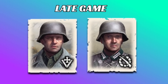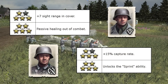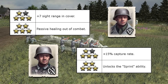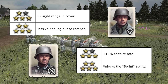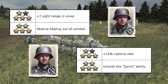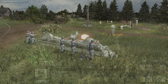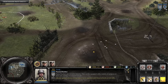A couple of final notes about the units' late-game utility. Looking at VET 4 and VET 5 abilities: the Volksgrenadiers receive a plus 7 sight range bonus in cover, however this is the same as the sight range bonus that the Recon package gives the Panzer Fusiliers, although the Panzer Fusiliers don't have to be in cover to benefit from it. Volksgrenadiers also receive passive healing out of combat. Panzer Fusiliers gain a plus 15% capture rate, and at VET 5 they gain the sprint ability for 15 munitions. The Panzer Fusiliers' flare is useful throughout the game, especially late-game, to coordinate tank pushes and artillery strikes.